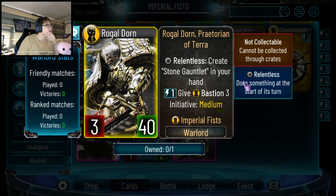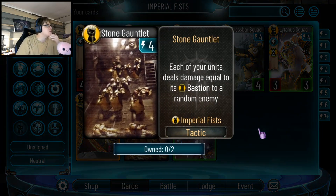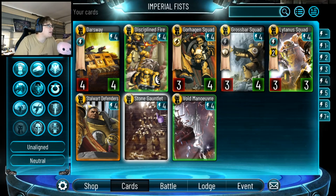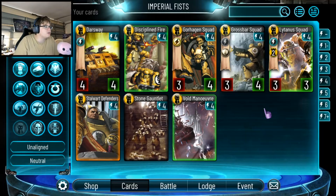After the Reckoning, his ability goes from Pay 2 give Bastion 2 to Pay 1 give Bastion 3 — pretty good. And you create a Stone Gauntlet in your hand every turn. That's the 4-drop where each unit deals damage equal to its Bastion to a random enemy. So at minimum, you give yourself Bastion 3 and play it, dealing 3 damage to a random enemy. It is random damage, but if you can get a board state up with a bunch of stuff with Bastion, you're going to be dealing a lot of damage.